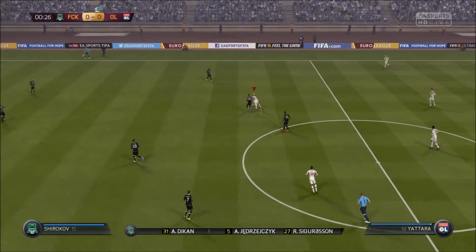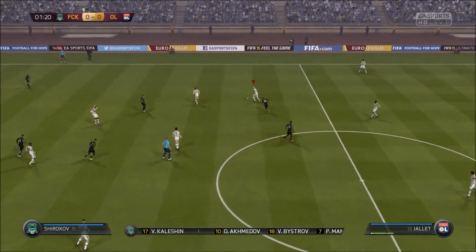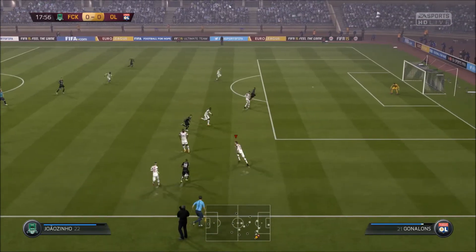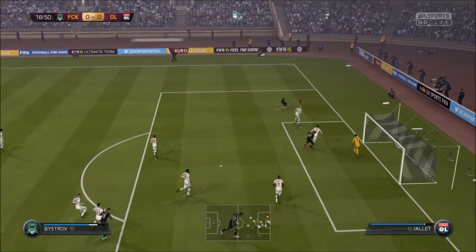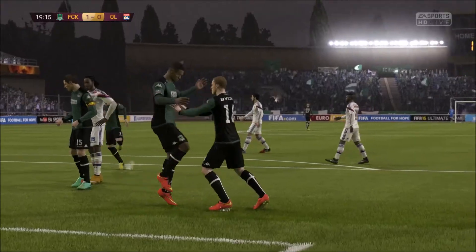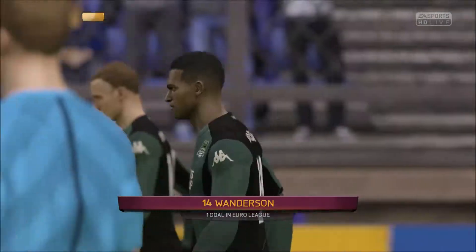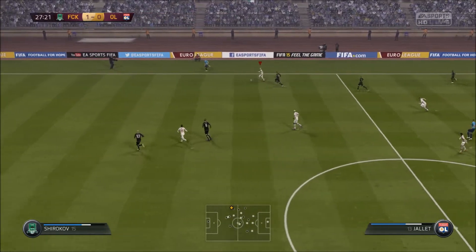Yatara making some good moves and getting around quite a few defenders - uses some good skills to get around the defenders, looking for a cross into the middle. Looking a bit dangerous - oh, long shot that rattles the post, very very dangerous! That insanely long shot goes off the post and then a great cross and a header - well done to intercept there.